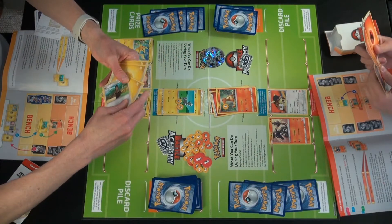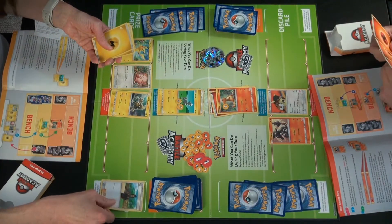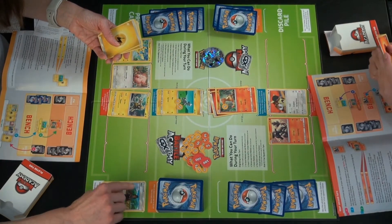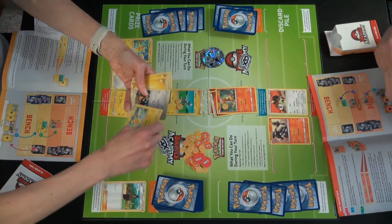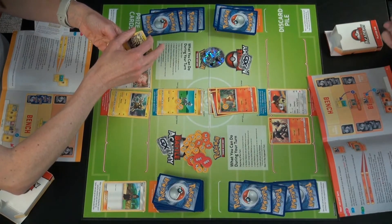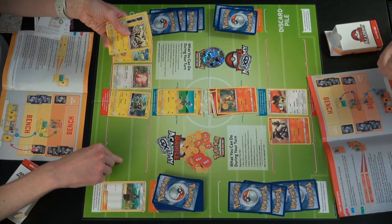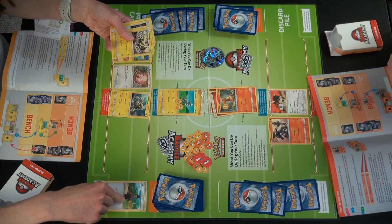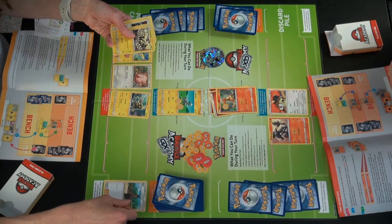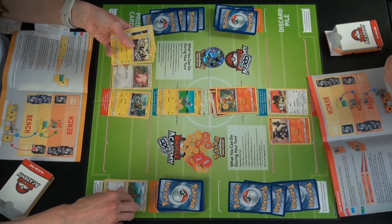I draw a card and got a trainer card. You can only play one supporter card per round and you play it into your discard pile. This trainer allows me to draw three cards. There are three different types of trainer cards: supporter, item, and stadium. For item and stadium you can play more of them — there can only be one stadium in play at a time, but only one supporter card per round.